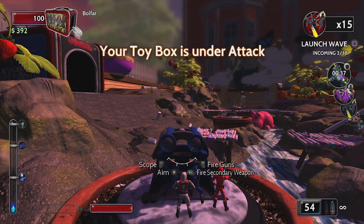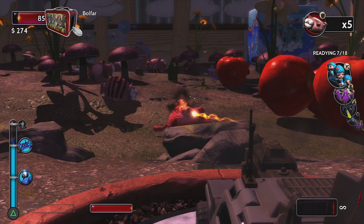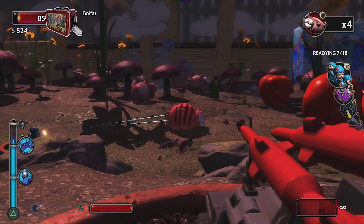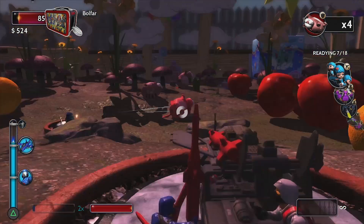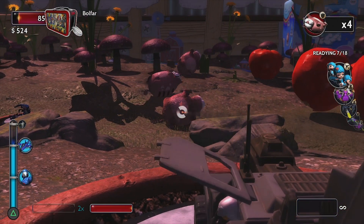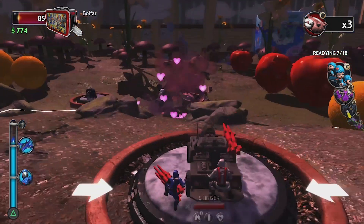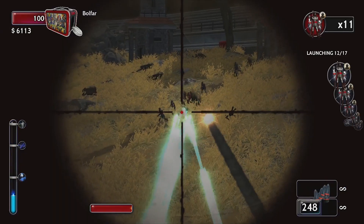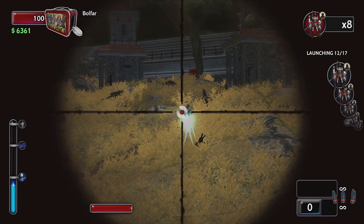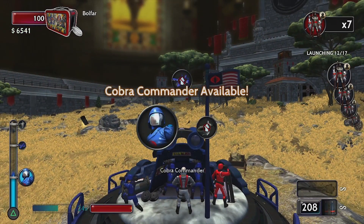As you destroy enemies you earn money to upgrade your towers during battle. There are a lot of games that use all these elements, except this one has Cobra, He-Man, and rolling fat kittens that explode into hearts and rainbows. But it feels like they stopped short of making it really good — maybe they ran out of time and money. It feels like they could have pushed the concept further. It's not bad. If you think it looks fun, check it out — it's actually really cheap. But there's room for improvement.